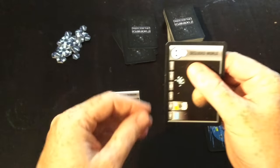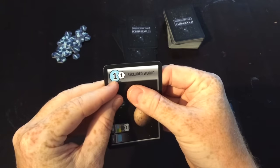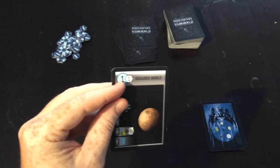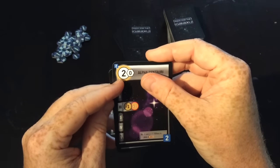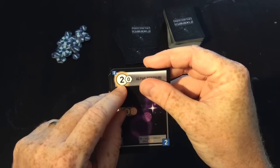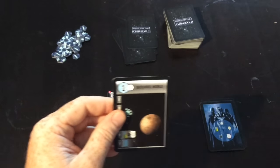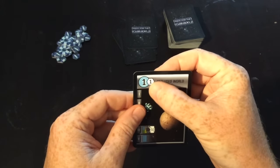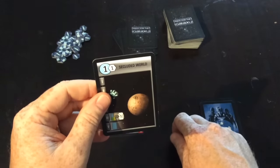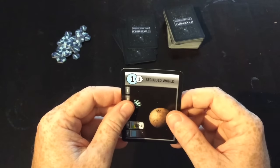Within the circle, some of them will have a colour — that tells you what type of good they produce. Some of them will have a colour on the outside; that's what's called a windfall world. It's harder to get those goods onto those worlds, but that's the difference between them. And the number inside this little hex here is the number of points this world is worth if you've got it built on the table at the end of the game.